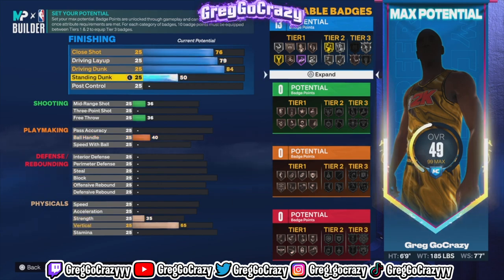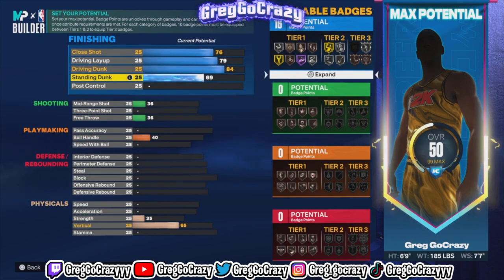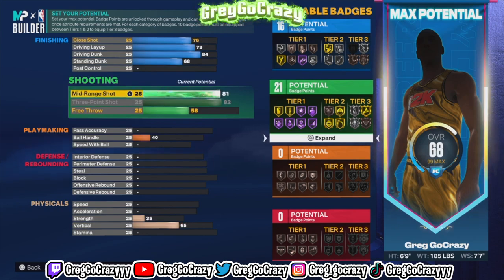I said, the taller I am the better I play. I like 6'9" players, I like 6'6" players — 6'6" is like the shortest I make all my players. I could make a player like 6'3" but I don't really prefer it anymore. As you can see right now, this build gets like 16 to 17 finishing — it really depends on how much finishing you want. This is an 80-plus badge count build.